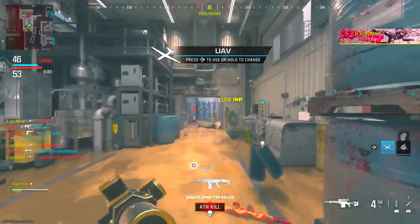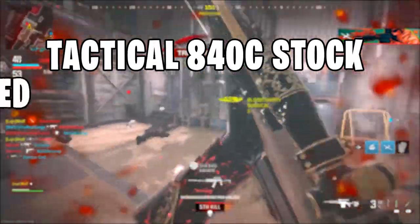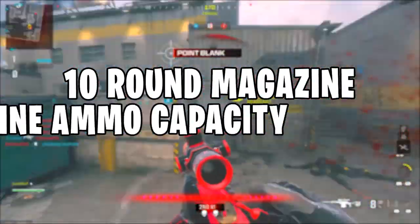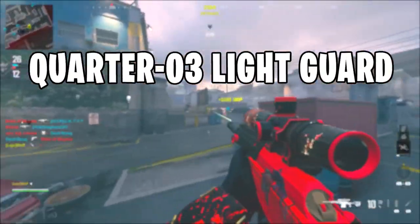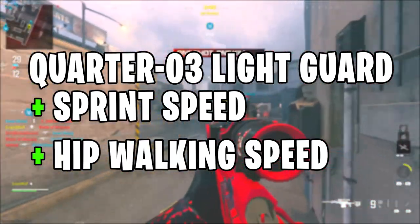For the stock we have the TAC 840C stock with the benefits of aim walking speed, movement speed, and sprint speed. For the magazine I'm running a 10 round mag, which obviously the benefits are a bigger magazine. And lastly for the guard we are using the 1.4-0-3 light guard which has the benefits of sprint speed and hip walking speed.